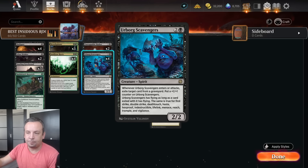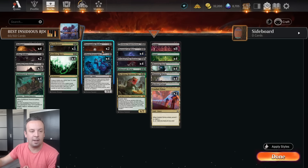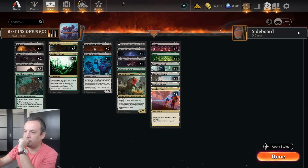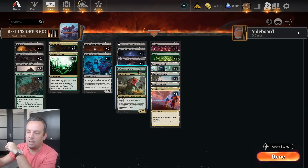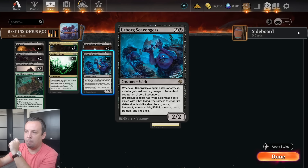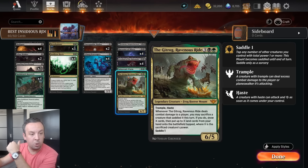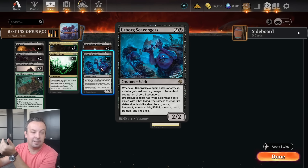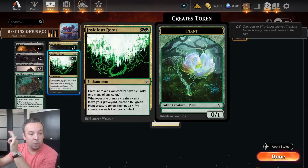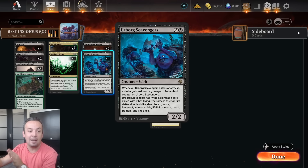With Insidious Roots too, we'll just exile our own things and it triggers Insidious Roots every time it enters and attacks. Most of our things have keywords — even deathtough — so this becomes a 3/3 deathtough. And we do have two finisher options. Both have trample and haste, so when you exile one from your graveyard, this thing has trample and haste, can attack the same turn, then exile another card and it's a 4/4 trample haste. You've triggered Insidious Roots twice.